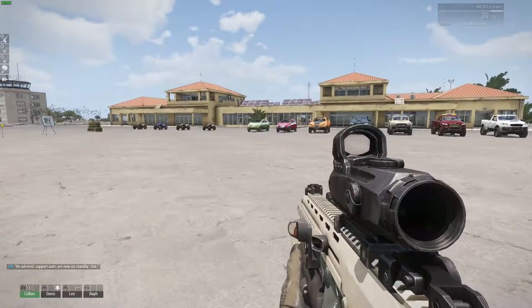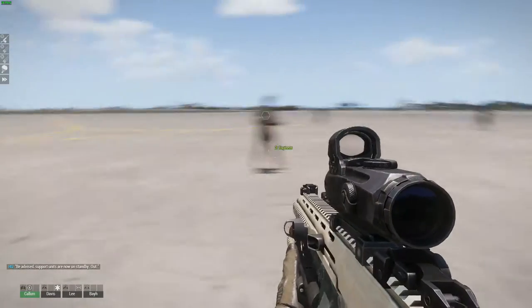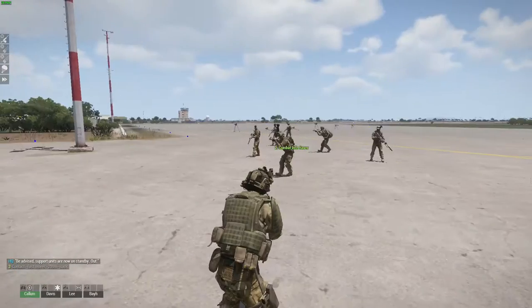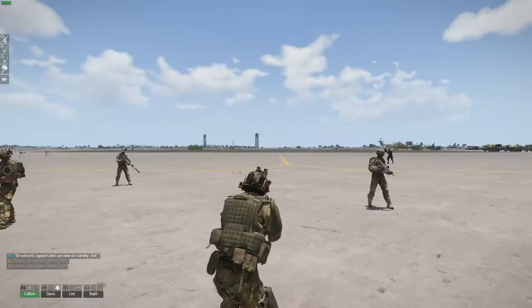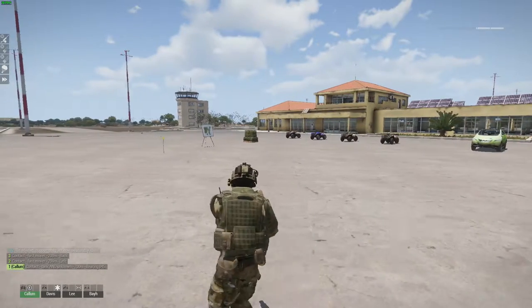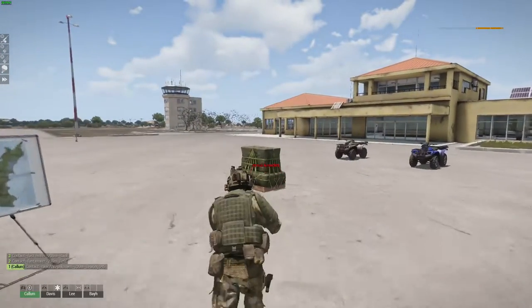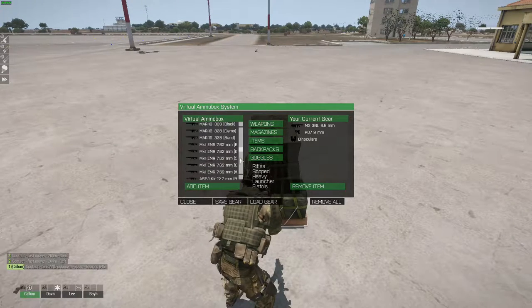Hello ladies, gentlemen, and everything in between, and welcome to Armor Free - slightly different one. This is a scenario known as Bob's Armor, which basically has all of the vehicles and weapons in it that you can get. The reason I'm doing this is because I noticed in the last one they called the Scorcher a tank, and I want to show you what a Scorcher actually is in the context of this game. They have over here the virtual armor box which has all the stuff in it.